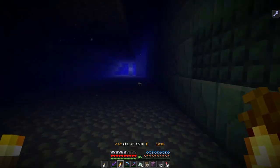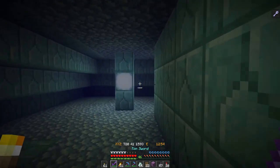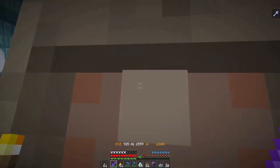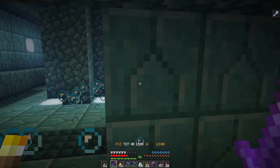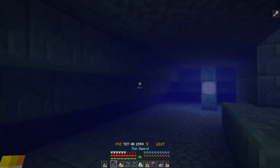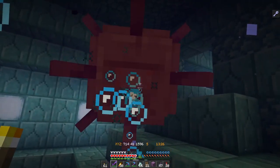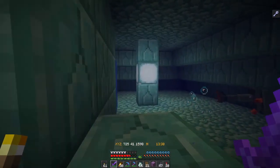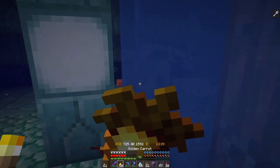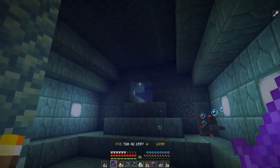We're gonna carry on and get to the next one to finish it off. With that many on one side, this side shouldn't be too bad — but again, we are here for the sponges, so we're going to take our time and be cautious. They give one sponge apiece, but sponge rooms are still by far more effective. I'm hoping to walk out of here with about three stacks, and I'm currently at 42.